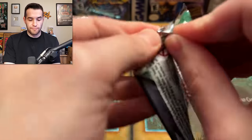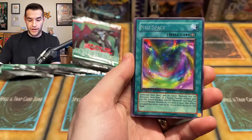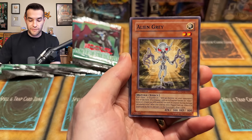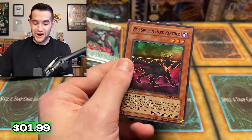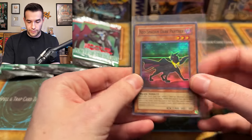Power of the Duelist First Edition — you can do this, I believe in you. You've given us rares, now give us ultimate rares. We have Cosmic Gore, Neospace, Alien Mother, Cyclone Blade, Connection Zone, Fossil Excavation, Alien Gray, D Spirits, and another super — Neospatian Dark Panther. More rares, more foils.